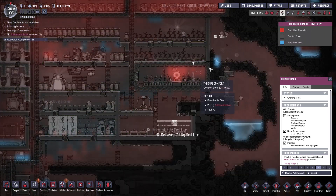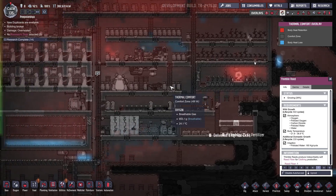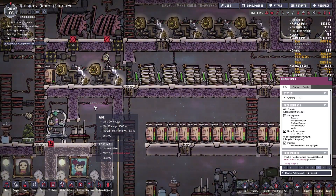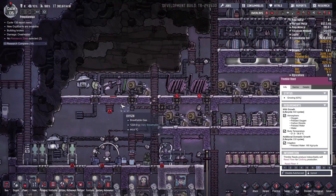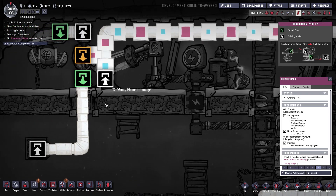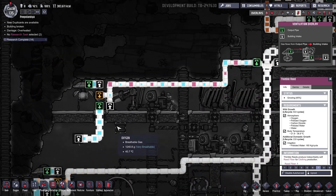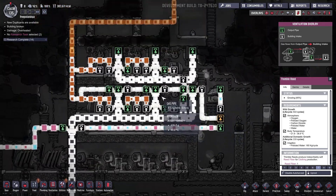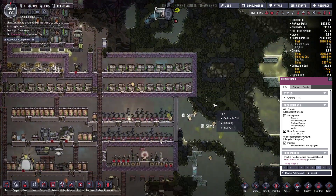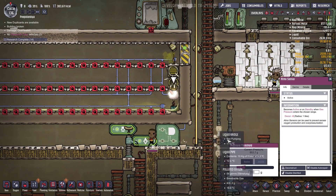This is the thermal comfort overlay — displays comfortable temperatures for duplicants, interesting. We have some hydrogen being trapped over there, but that's all right. Let me check on the ventilation overlay. We are pumping out some oxygen which is being grabbed from here — that's all right. We have tons and tons of natural gas for power generation, tons of battery, so I think we should be good. Also is this pumping out? I'm not sure.